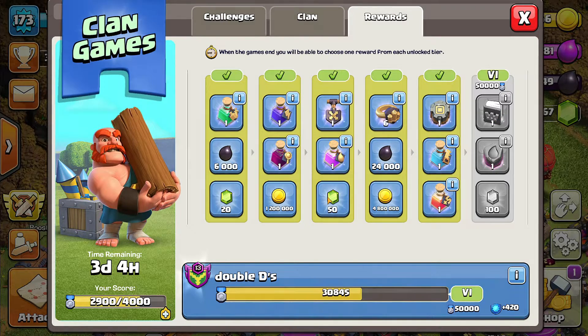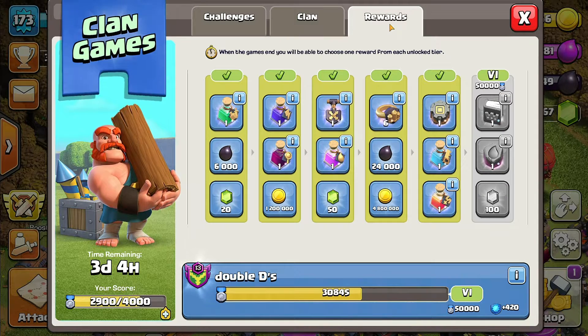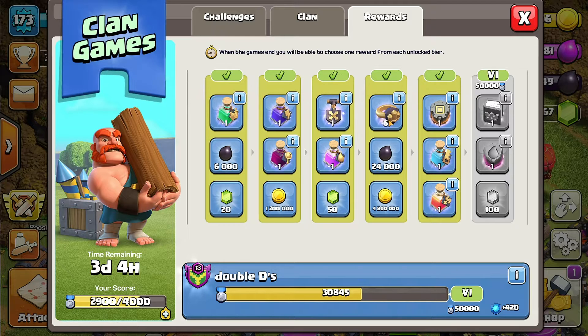Let's get into trick number three, which is the best trick of all — free gems. Yes, free gems, and this is how. Click on the rewards, and depending on how many coins your clan receives you can get 200 free gems. Here's how: tier one, you choose 20 gems; tier three, 50 gems; tier four, six wall rings. And you're thinking wall rings are not even gems — yes, but you can resell them for gems, five gems a piece, so six wall rings equals 30 gems. Tier number six, 100 gems. So that's 200 gems.